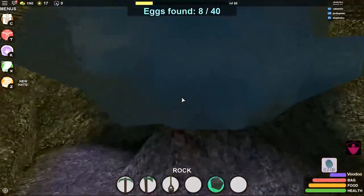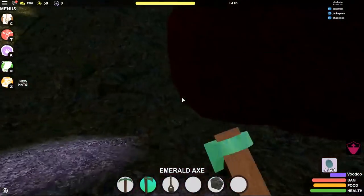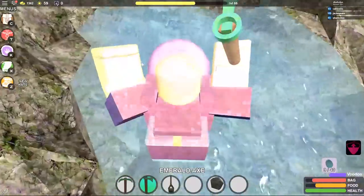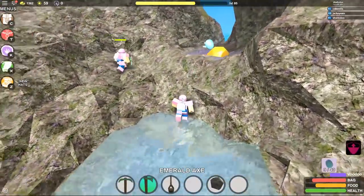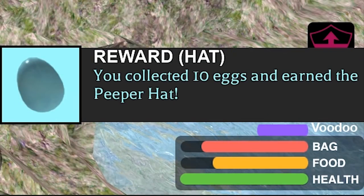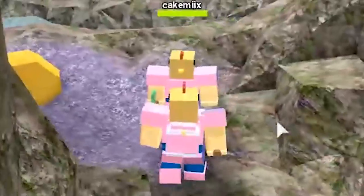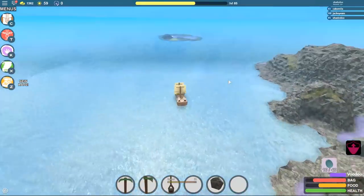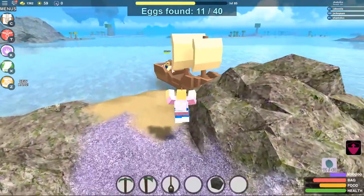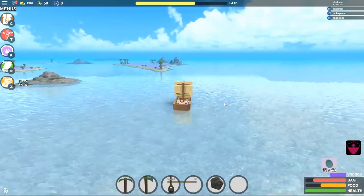We grab the egg down by the portal and confirm the golden egg is not at the underwater islands. We now have the peeper hat — showing it off and putting it on. Next unlock is the peeper pet at 25 eggs. We wonder what the peeper pet even does — probably just looks cute, maybe drops food like the shelly friend dropped wars.